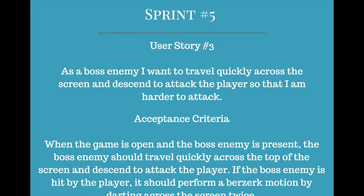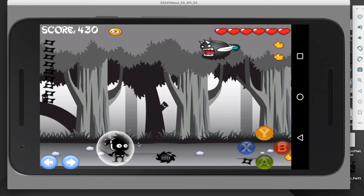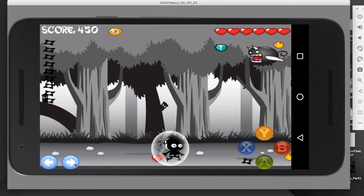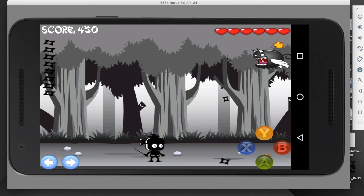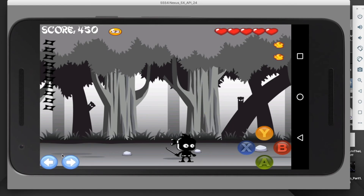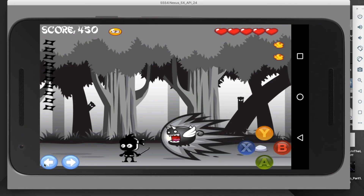My third and final story was: as a boss enemy, I want to travel quickly across the screen and descend to attack the player so that I am harder to attack. Acceptance criteria: when the boss is present, it should travel quickly across the top of the screen and descend to attack the player; if hit by the player, it should perform a berserk motion by darting across the screen twice. Here is the boss enemy — he moves from left to right and right to left across the top and descends. When you hit the boss enemy, he performs a berserk motion across the screen twice, and as you can see, it hurts the player.